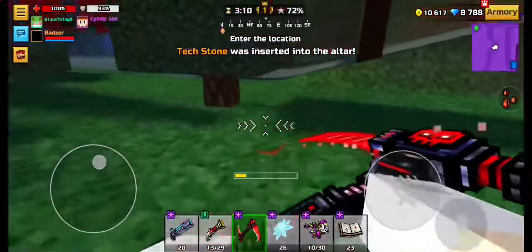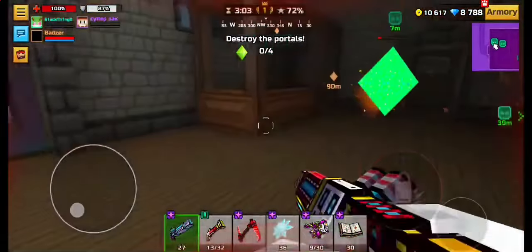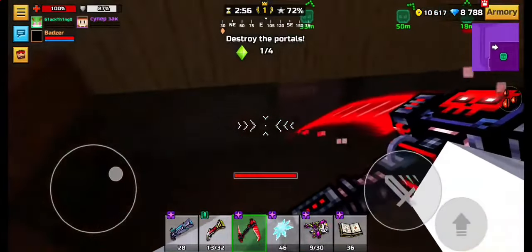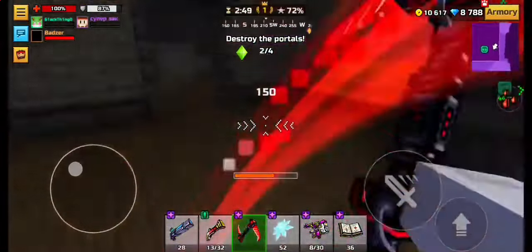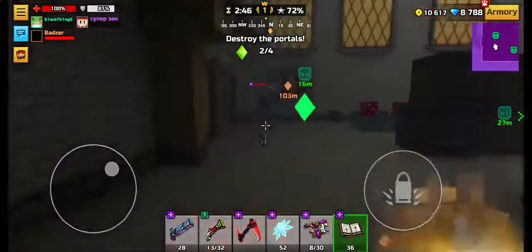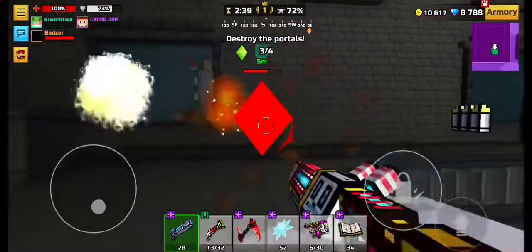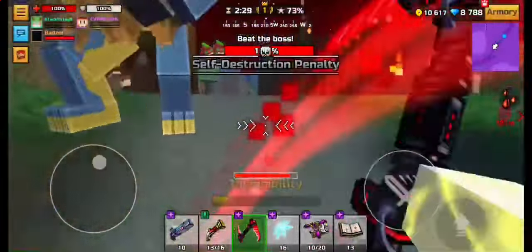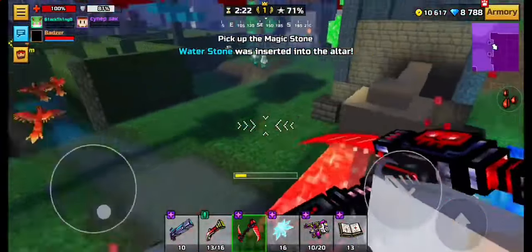I'd recommend equipping the Earthquake spell when speedrunning raids. Overall, those are pretty much the best tips to speedrun raids and get a bunch of rewards in PG3D. A lot of people are looking for XP, and this is probably the best way to get it. I know some people don't like raids, but I feel like I had to make this video. Some people struggle with it, especially without a team, but you can get used to it fast if you have the right stuff and just play it more often.